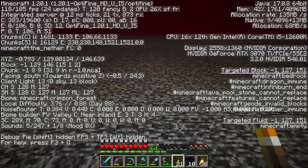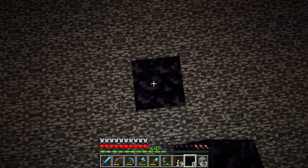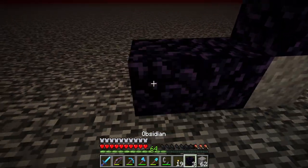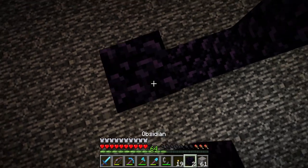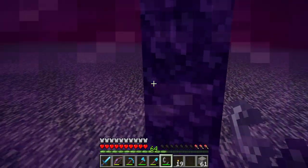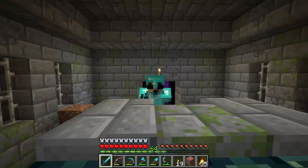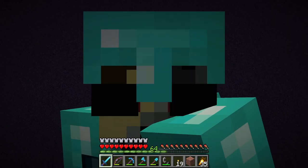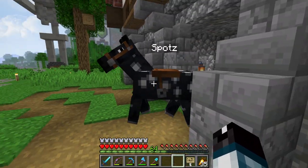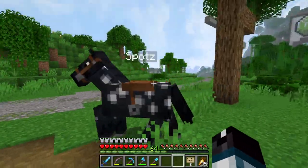So we go to 193 — building the portal there. And hopefully we are in the stronghold. Oh yeah! I'm such a genius. Both portals are linked up and working perfectly.